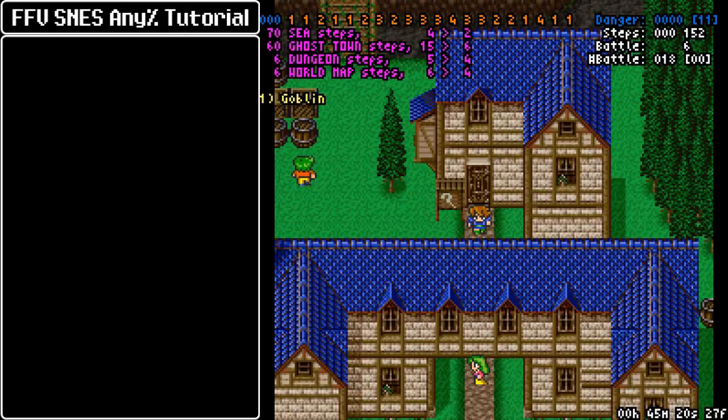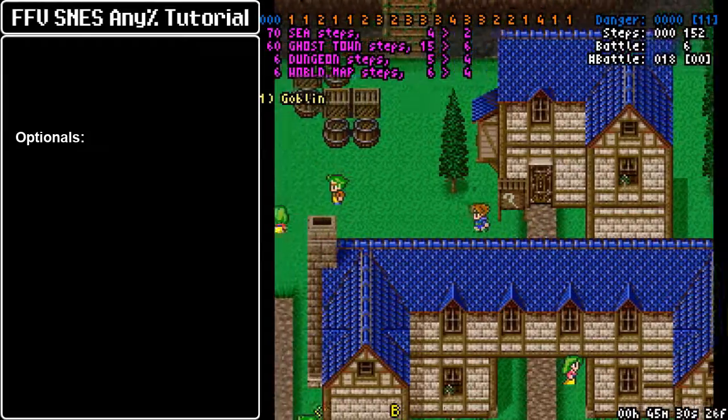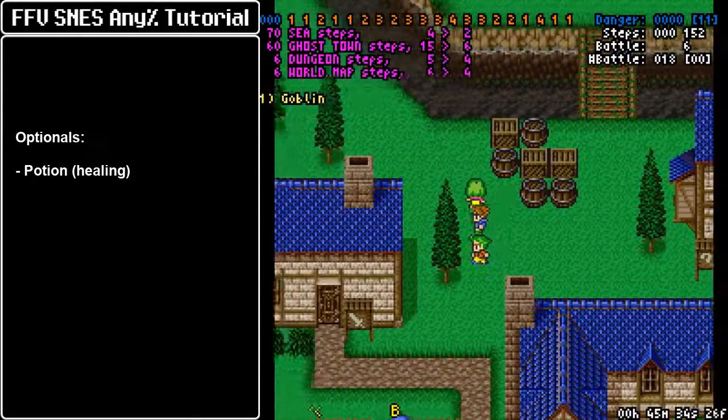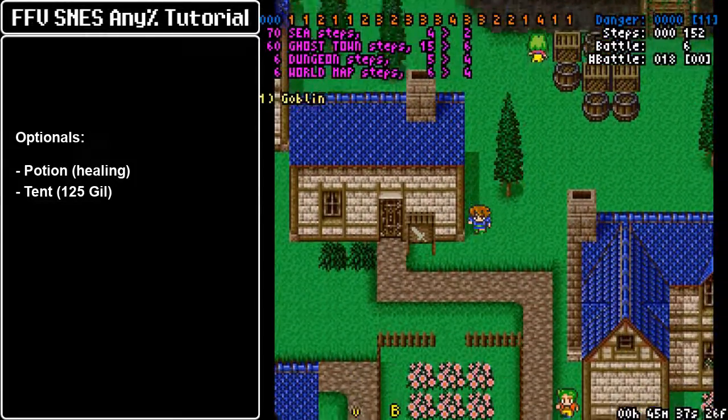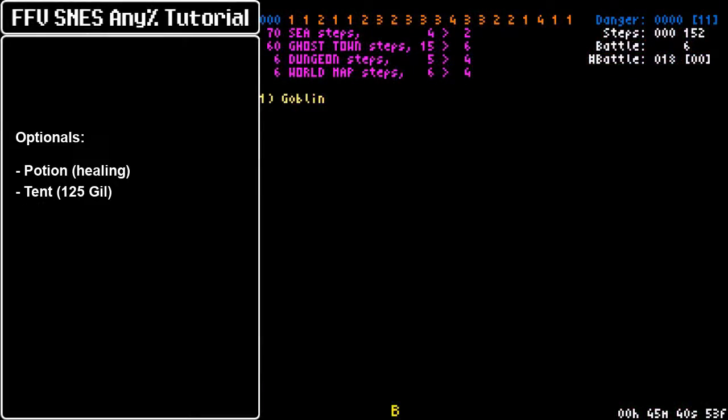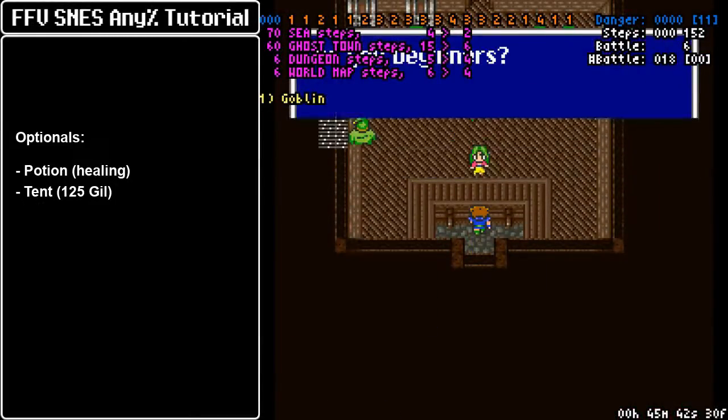Everything else here is totally optional — you don't need any of it, but it's going to aid you during the speedrun because there are some great safety items that could come in handy. Over here there is a potion; I normally grab that if I had to use an extra one on the Black Gollings. There's also a tent for extra money that sells for 125 guilds, if I recall correctly.